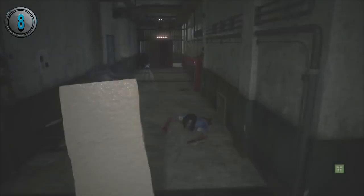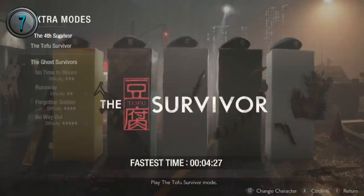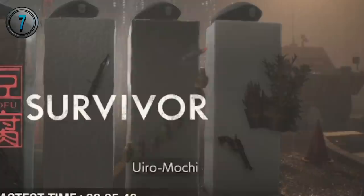In the Resident Evil 2 Remake, Tofu Survivor mode was reintroduced and revamped, once again being modeled after Hunk's 4th Survivor mode. This time alongside Tofu, you can unlock 4 more block-related foods, including Cognac, Flan, Uidomochi, and Anin Tofu.